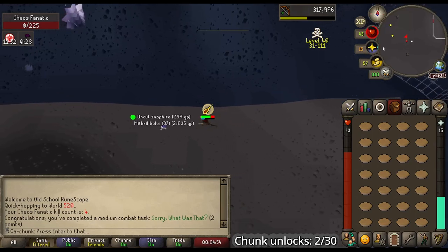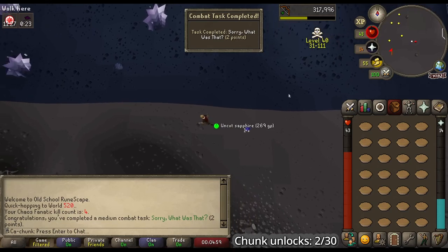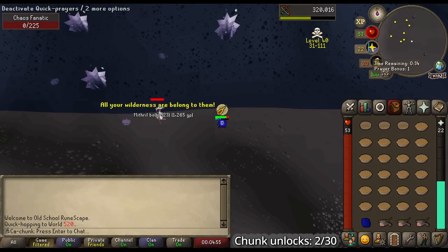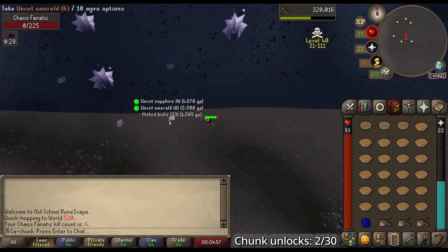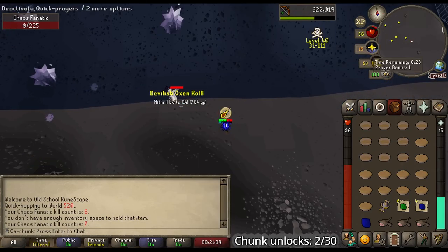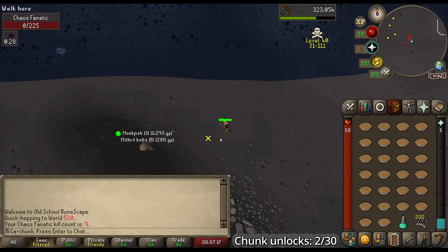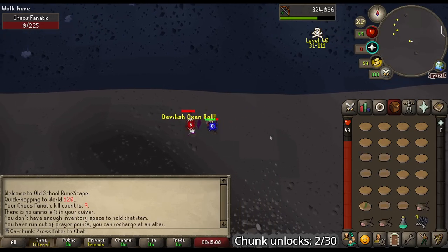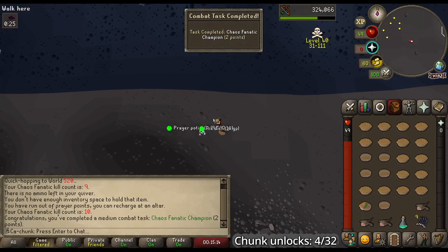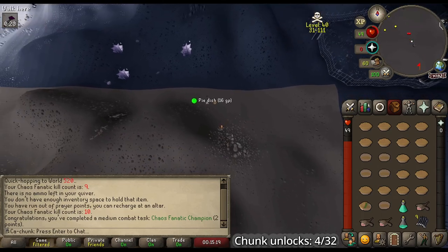Fourth kill and we should get a Combat Achievement — yes! Two points for not getting hit by the green AoE attack. Kill number five — Monkfish. Kill number six, some more gems. Seven KC — Chaos Talisman. Kill number eight, Curry Pizzas. Number nine — more Monkfish. And the last kill we're going to take here: number ten, a Full Prayer Potion, and the Combat Achievement 'Chaos Fanatic Champion' for just ten kills of Chaos Fanatic. That's four points from Chaos Fanatic and we are basically done here.